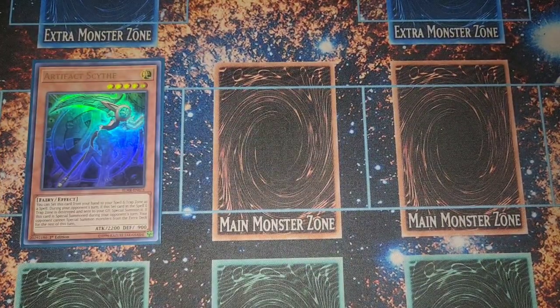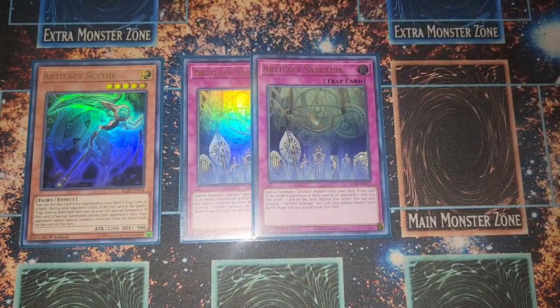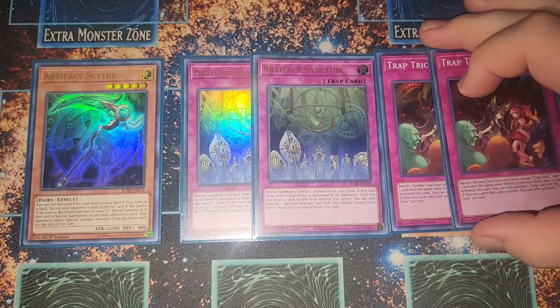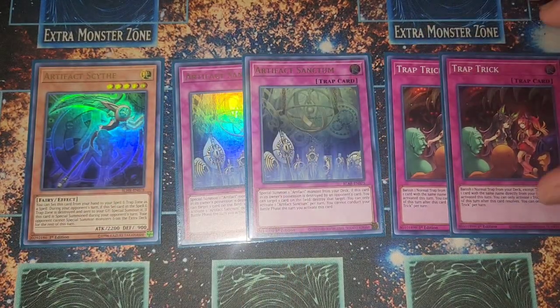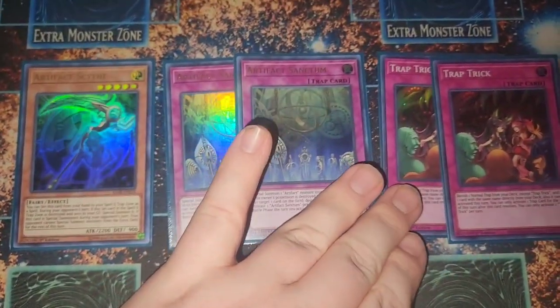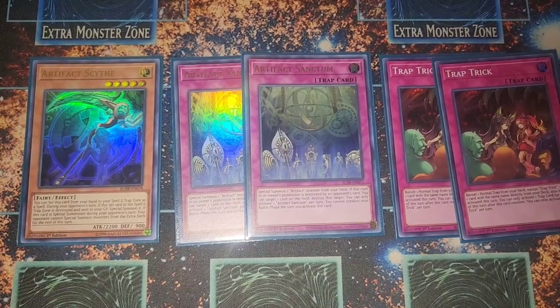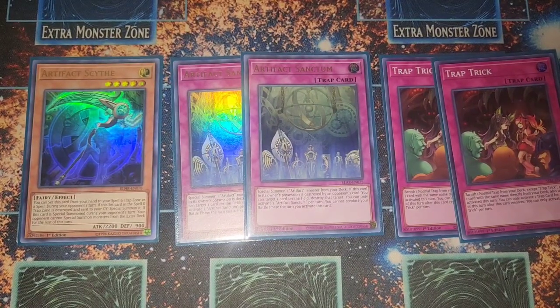We have Artifact Scythe because Destruction Swordsman can bring it out, fetched via Artifact Sanctum. We're only running two Sanctum because we're a trap-trick deck — we run Prologue, so in those weird hands where you open Prologue and Trap Trick at the same time, you can use Trap Trick to grab Sanctum and then get Scythe. That gives you the double extra deck lock. Scythe didn't get hit on the banlist, so it'll be around for a while.